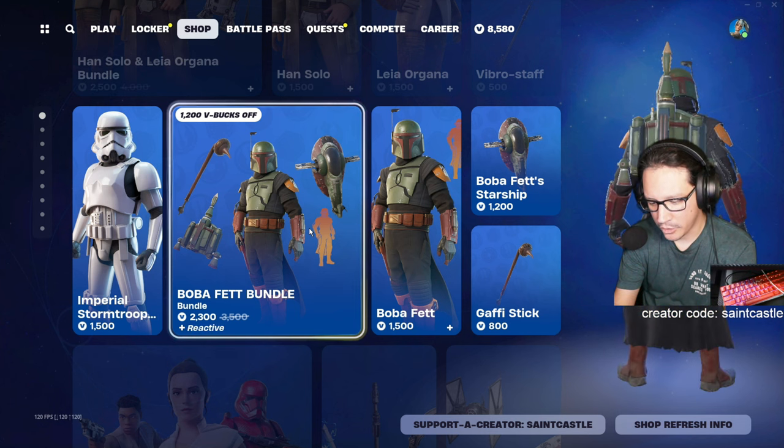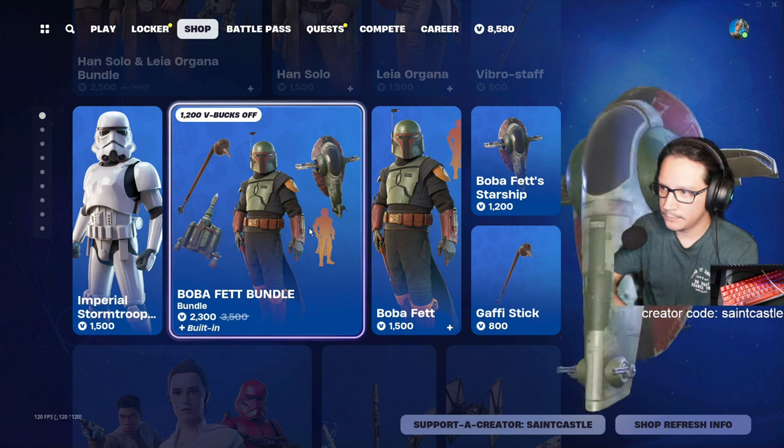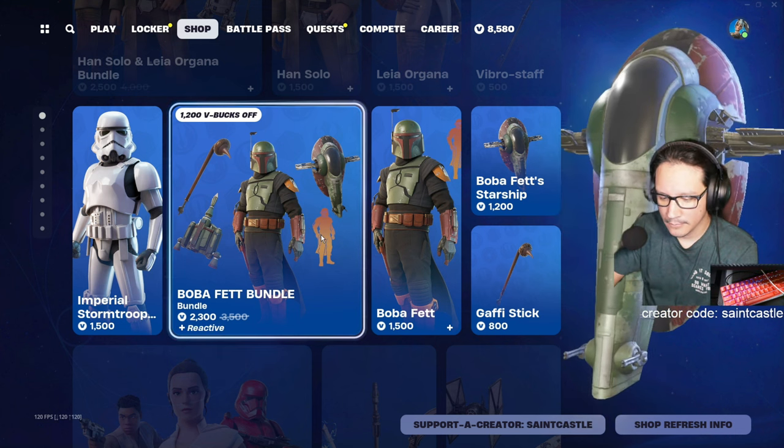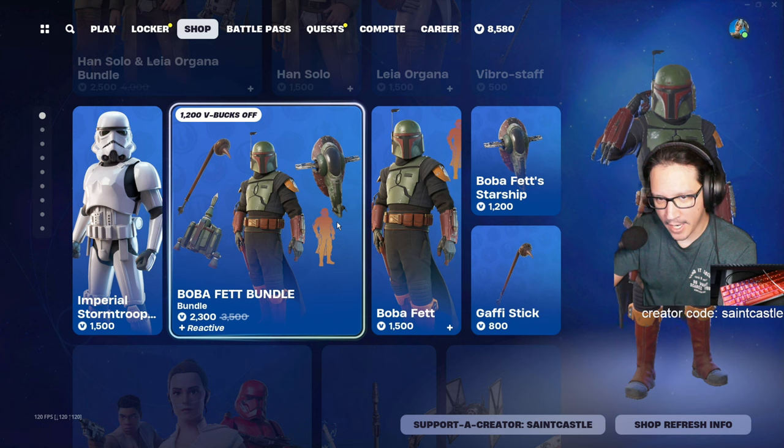When I put 'bundle' in there it didn't show up, but when I just put 'Boba Fett' it showed up — that's kind of weird. This has been in the shop 76 times.